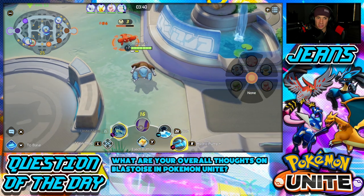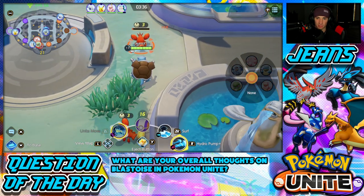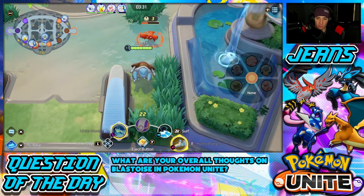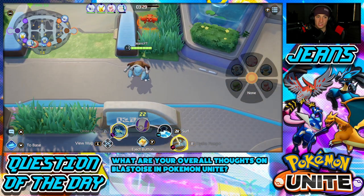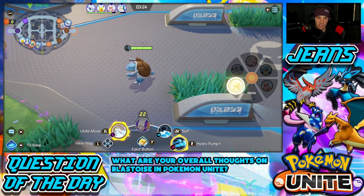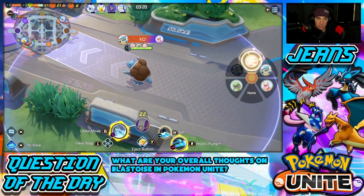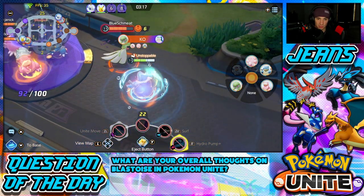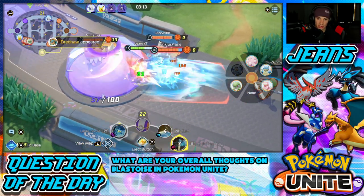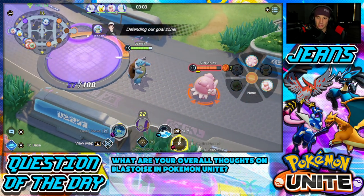This is a close battle — we're on the losing side but I'm playing well all around so I don't mind showcasing Blastoise. We haven't died yet either. I should go help the bot lane since Drednaw is about to spawn and my Unite Move is coming up very soon. I come around for a flank — if I can push all these guys back that can be huge. I have my Unite Move just about ready.